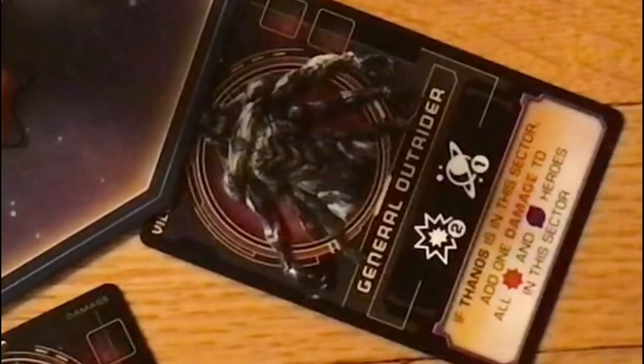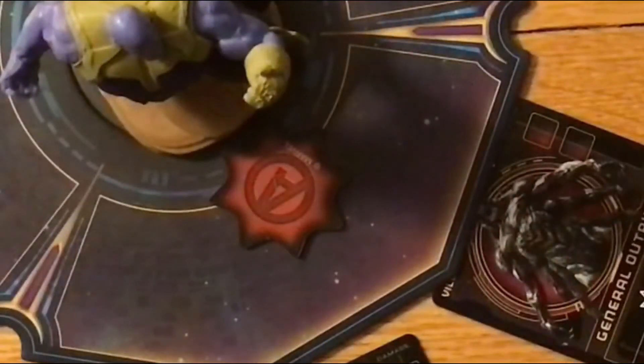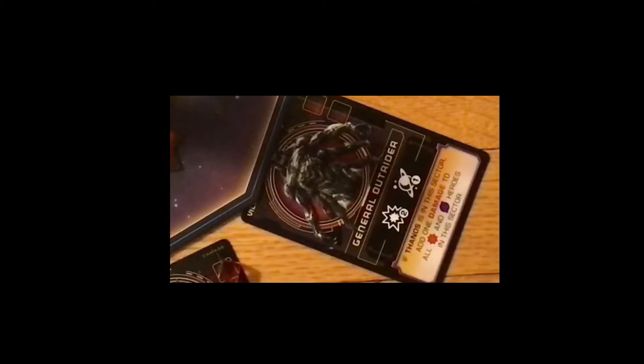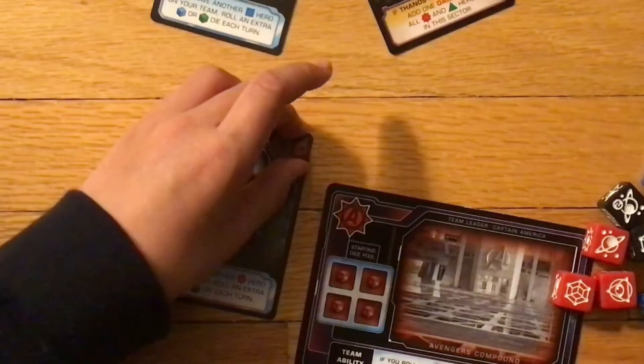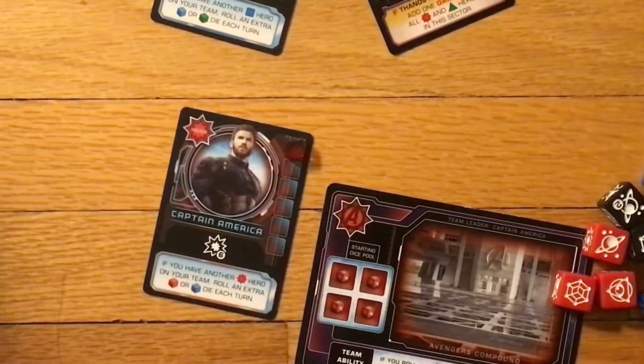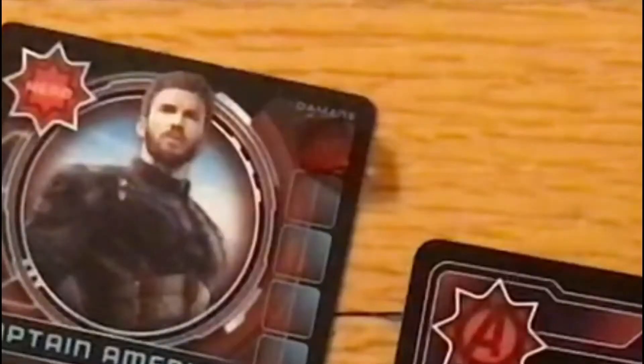When Thanos turns to the sector, all heroes in that sector will receive a damage token, and the villains will be activated. If your team marker is in that sector, all teammates on your team will receive one damage token.